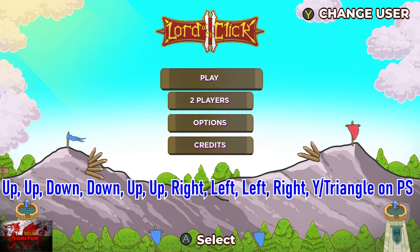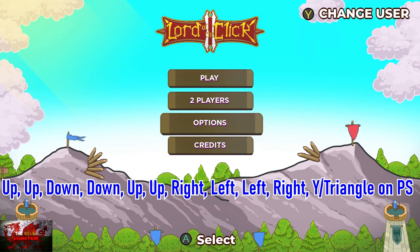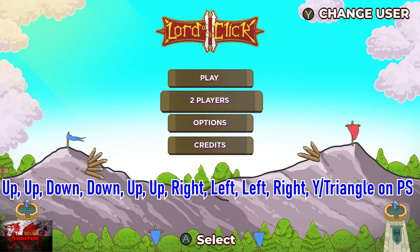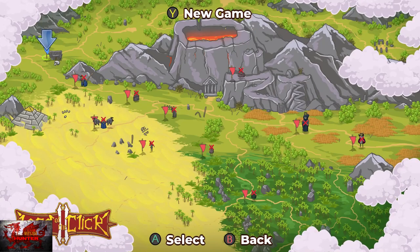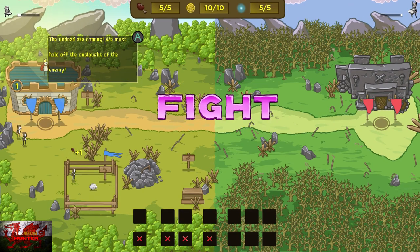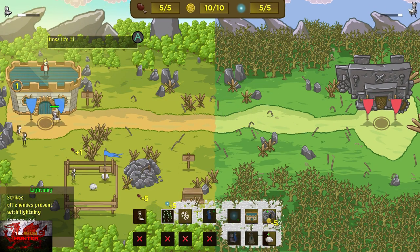Now the rest are easily obtained, and gameplay-wise we're looking at around half an hour for the full 1000 and platinum it's one hour. So put in this cheat code: up, up, down, down, up, up, right, left, left, right, and then Y or triangle on the PlayStation, and then what should happen when you press new game and go on to the first level.